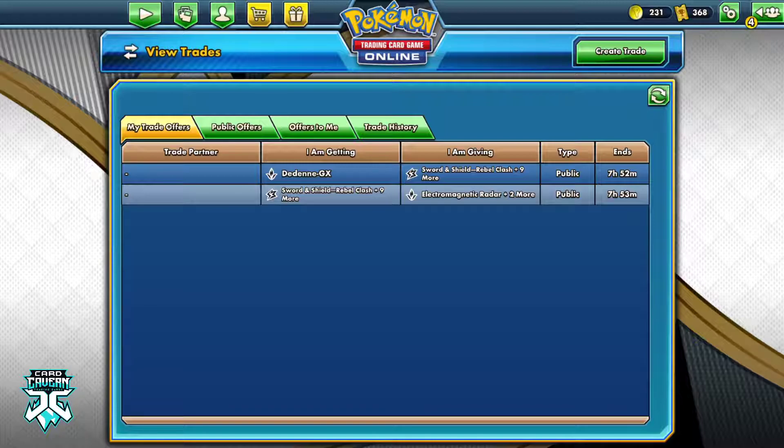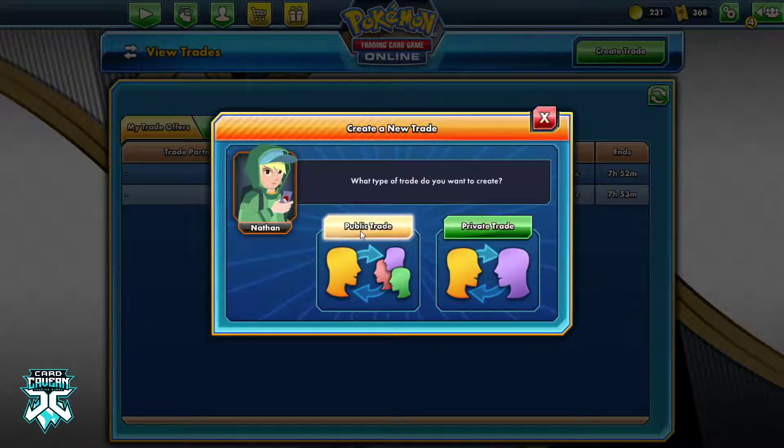Covering trainers — people always need their trainers for their deck. So as a result, you can easily take your trainers, buy them cheaply, and then sell them for a lot greater than what you bought them at. Then you can look at cards with very high prices. The thing about cards with very high prices is that the demand for them will be constant, but the price is ever-changing depending on who has what at any given time.